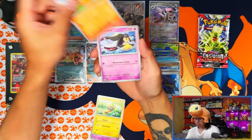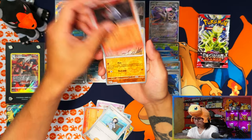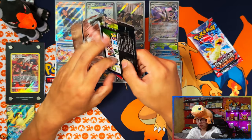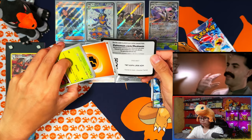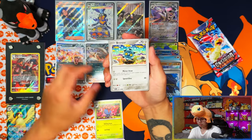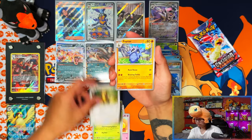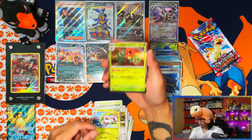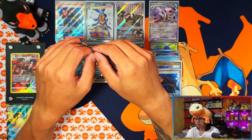This one could be something - I love Umbreon. Nope, it was a dud. Two packs remaining - are we going to get anything? I think I see something in this one... Lilligant - wrong again.